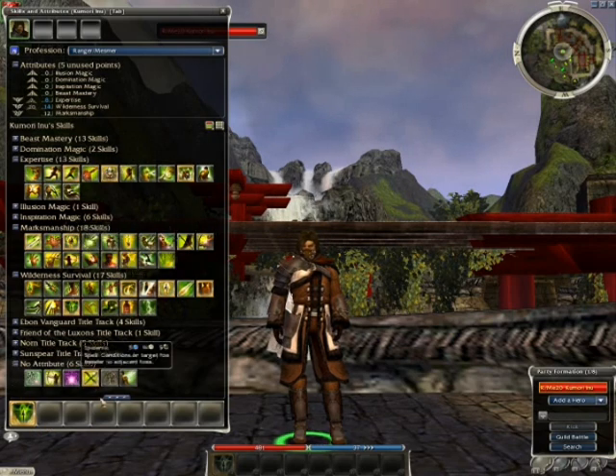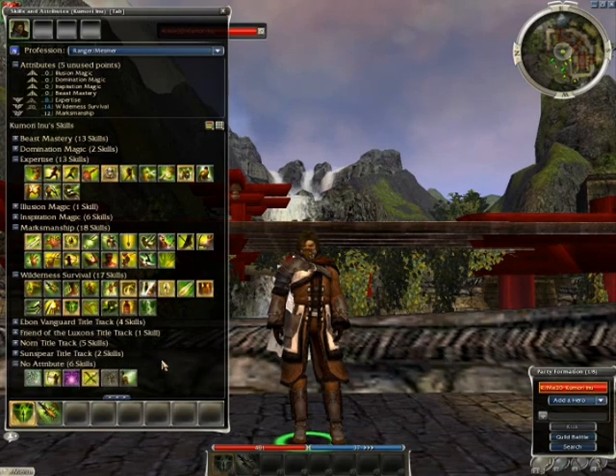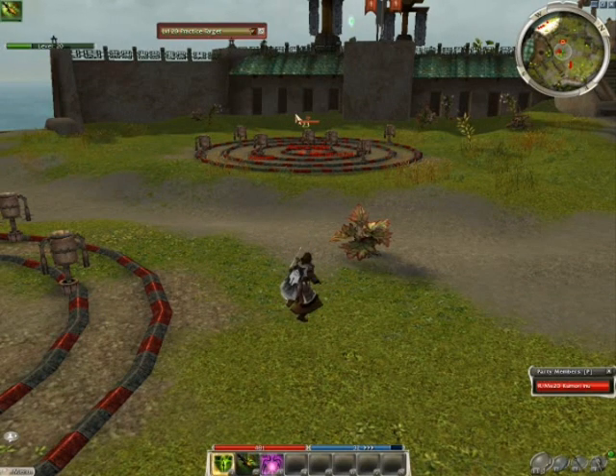The next thing you want to do is find skills that complement that one skill. I'm going to come across Barbed Arrows. Barbed Arrows makes your arrows inflict bleeding, so now my arrows are going to be causing bleeding and poison at the same time. I'm going to look at Secondary Professions — what Secondary Professions can benefit from conditions? I made myself a Secondary Mesmer and came across Epidemic. Epidemic is a skill that, if your target has conditions on it, it spreads those conditions to other targets nearby. So my arrows cause poison and bleeding, and now I'm spreading those conditions to other foes in the area.